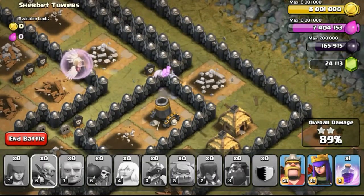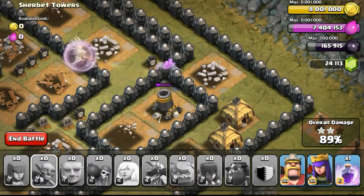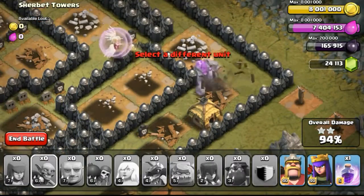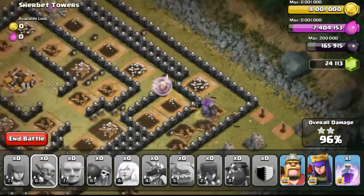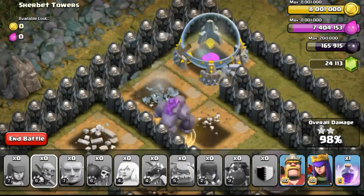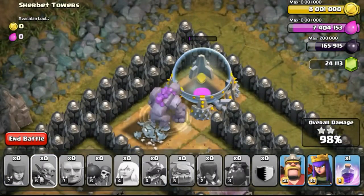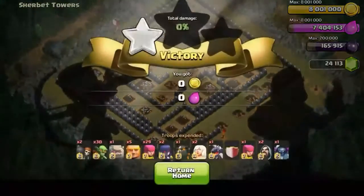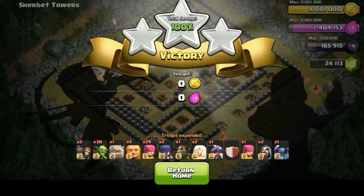Then the golem eventually just busted through the wall, getting healed by the healers and not going down too much because the healers actually do heal back the HP once it's damaged. So eventually the golem just slowly takes out the defenses, and then the base got slightly cleared up. After all the defenses had gone down, the golem just continued to take out the rest of the structures, scoring 3 stars. Being able to score 3 stars on this single player map using a golem is kind of fortunate, because there's no timer available — no 3-minute timer. With the golem just running around destroying the whole base it's relatively easy.